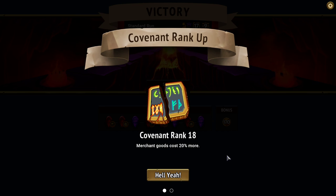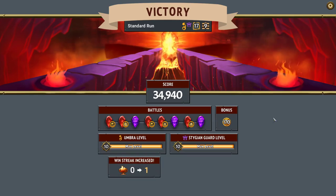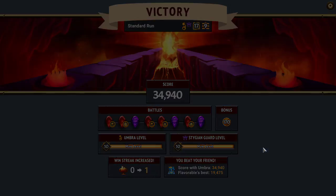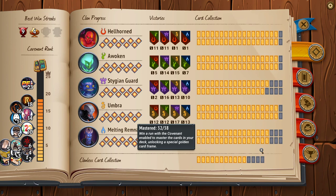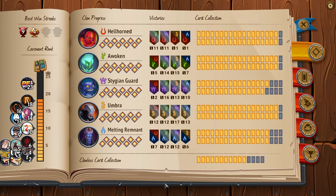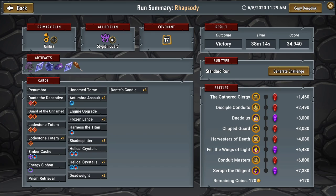Covenant rank 18 — merchant goods cost 20% more, making our upgrades much harder to get. We got Prism Retrieval upgraded — nice, now I never have to take it again, hell yeah. I seriously don't like Prism Retrieval. At the moment though, my name has been Rhapsody, the name of the game has been Monster Train. Hopefully you've been enjoying yourselves and hopefully we will see you next time.